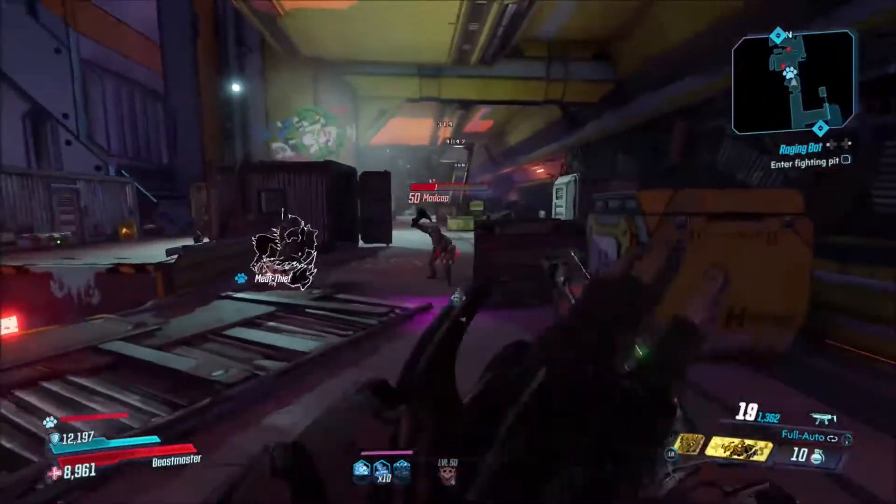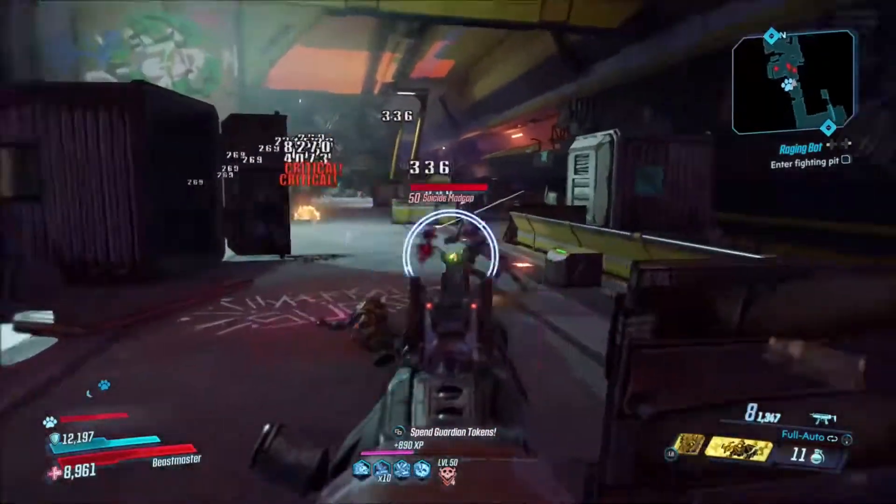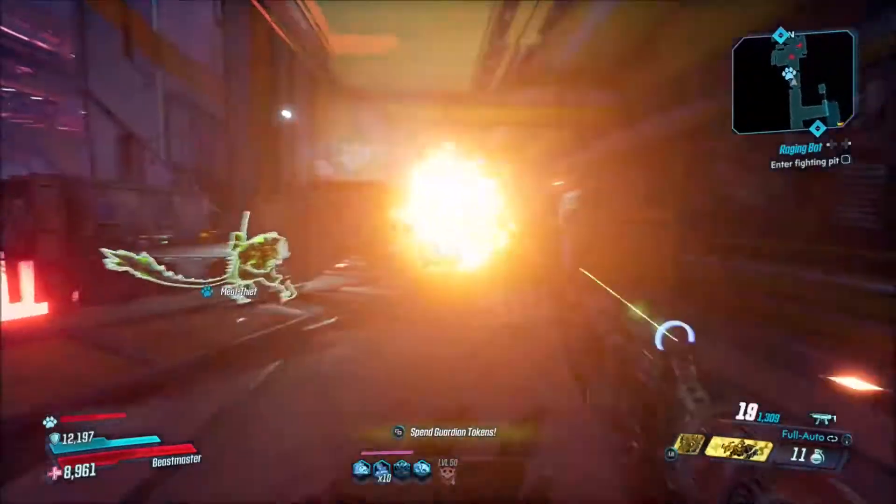Each shot that you hit with the weapon — this is on Mayhem 4 by the way — it explodes and creates a little burst, so you get the bullet hit damage and then you also get some splash damage as well.